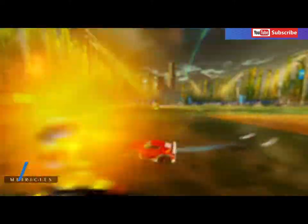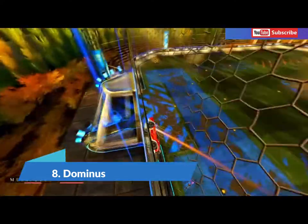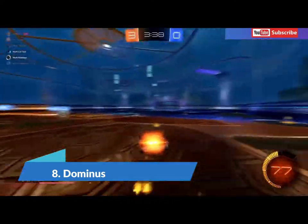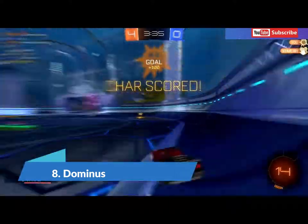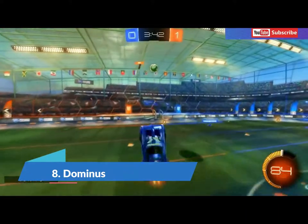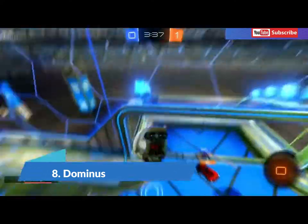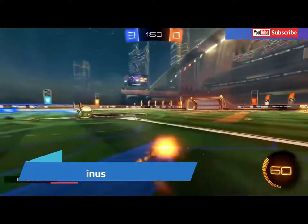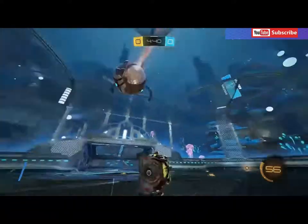Number eight, we have the Dominus — another really slow car. Its length makes it terrible for dribbling, and you never really know where this car is aiming. The shape of it is just really weird and you never know where the ball is going to go when you hit it. It's just a super weird car, super long and super hard to control the ball. Not one of my favorites, still better than the Octane though.